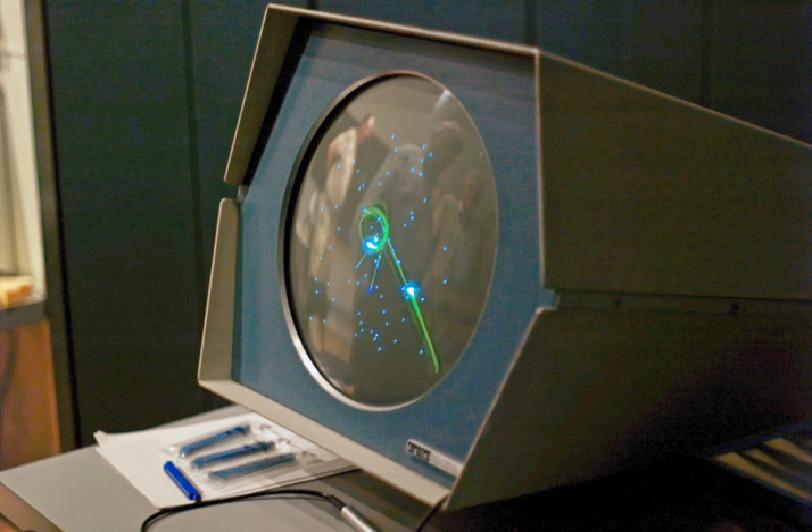The game features two spaceships, the Needle and the Wedge, engaged in a dogfight while maneuvering in the gravity well of a star. Both ships are controlled by human players. Each ship has limited fuel for maneuvering and a limited number of torpedoes, and the ships follow Newtonian physics, remaining in motion even when the player is not accelerating. Flying near the star to provide a gravity assist was a common tactic. Ships are destroyed when hit by a torpedo or colliding with the star.